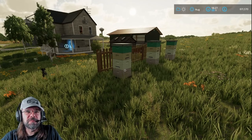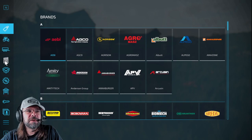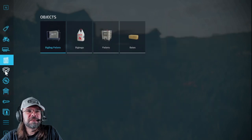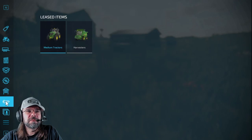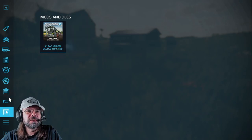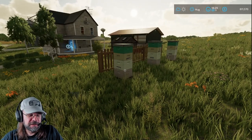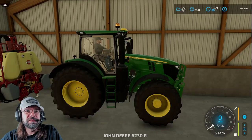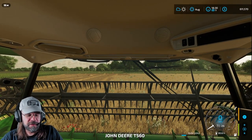First thing I want to do is find that thing about the bees, because I know there's something there. I've got a medium tractor and I've got a harvester now. I'm trying to remember how I got the bees — not remembering. Okay, well let's jump in, we'll jump out of the cab real quick.